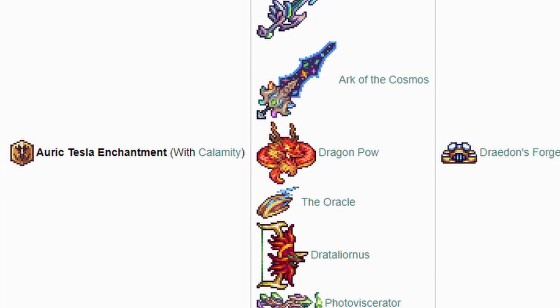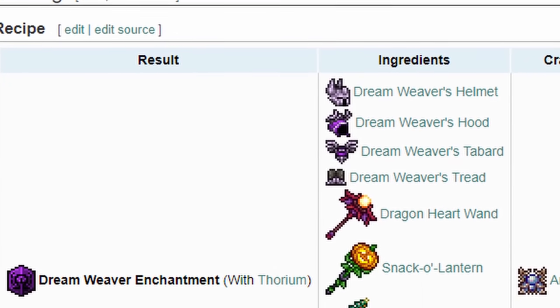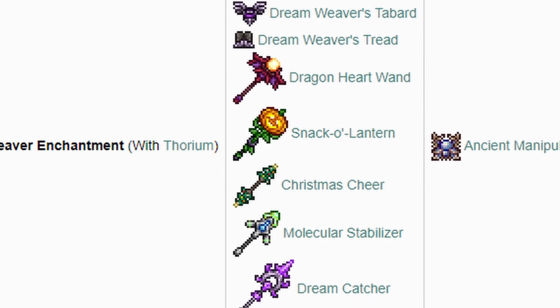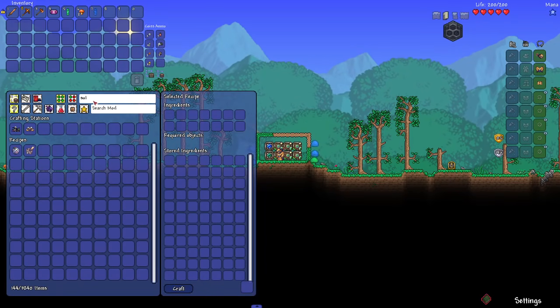With all this in mind, what I want to do today is find out exactly how many crafting steps it takes to make the Soul of Eternity, and then test it against some bosses to see if it's actually worth crafting. This might get a little crazy, so let's get started. To figure out how many crafting steps it takes, first I have to set up some ground rules to determine what counts as a step.